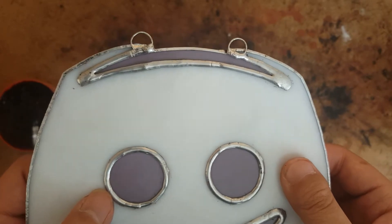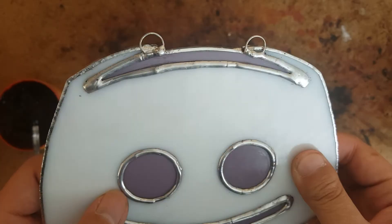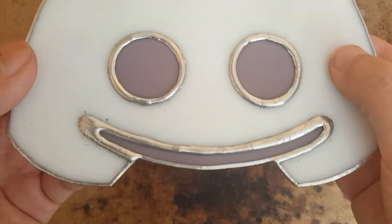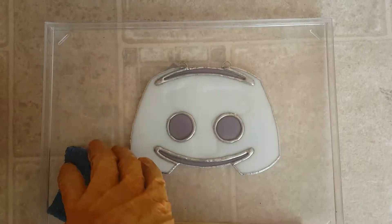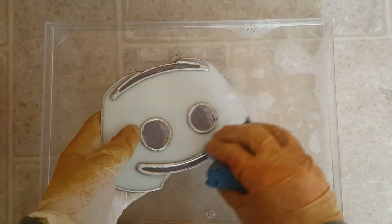I'm still having problems with the solder blobbing up near the corners of small pieces. The corners of the antenna and mouth are blobby, and I tried fixing it, but they still ended up blobby. Once everything cools down, I wash the finished project with water and dish soap, then dry it off.